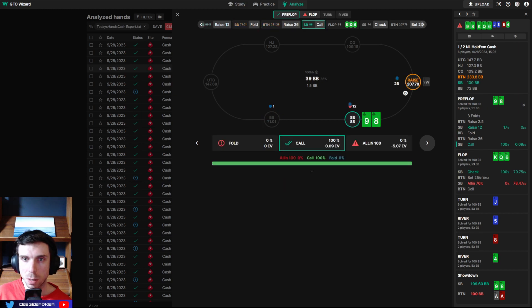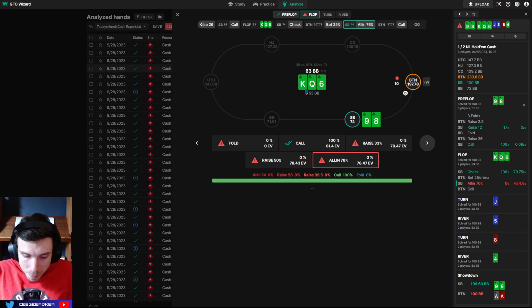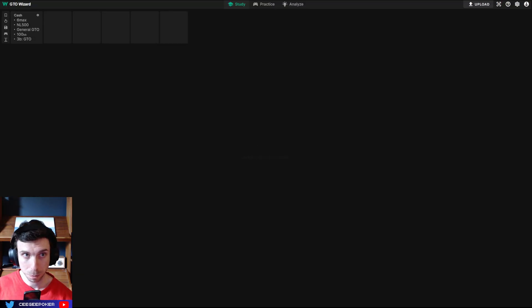Nine-eight suited. We three-bet, get four-bet, I call. Flop is a flush. I decided to just jam because my mental game wasn't good at this point in the session — I had just lost a huge pot, I was exhausted from making a lot of decisions. That said, I didn't think it was a terrible jam in the moment. What do I do with pocket tens with a club? Pocket jacks with a club? Probably just want to get it in. But the solver wants to just check here with nine-eight of clubs.